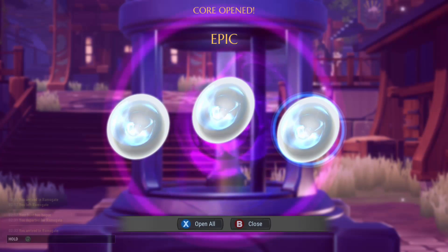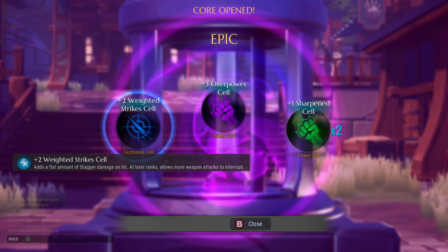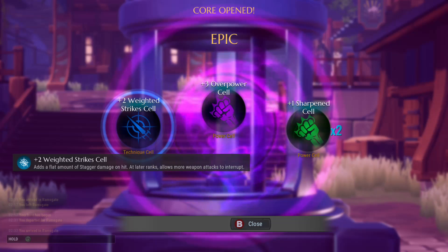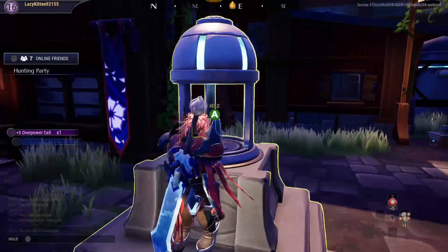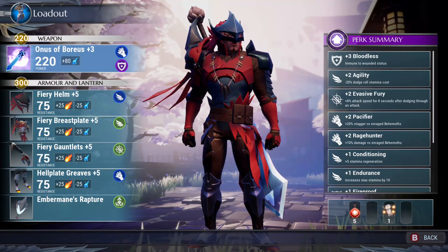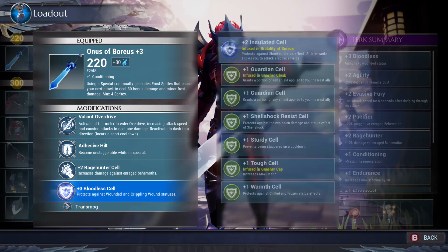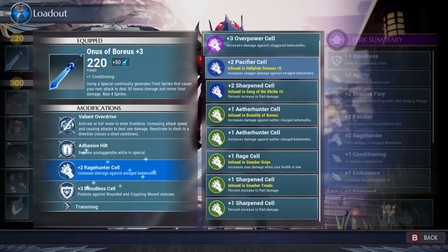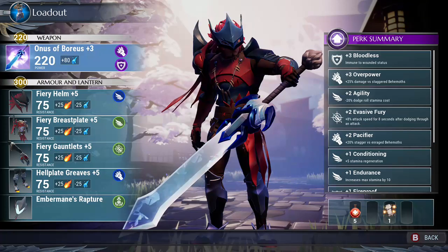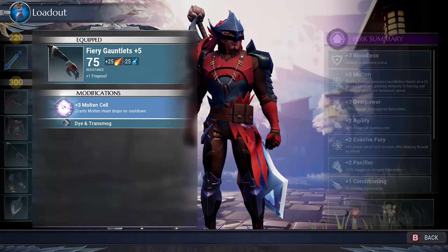I got an 'Overpowering' cell — it goes into a specific port. Each cell has a symbol that matches a port on your armor or weapon. You can see the same symbols on your different armor pieces in your loadout. If you put a cell into a weapon and don't like it or find a better one later, it's free to swap out — it's not permanent, so just experiment and have fun with it.